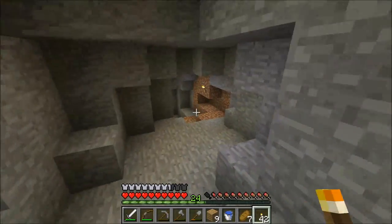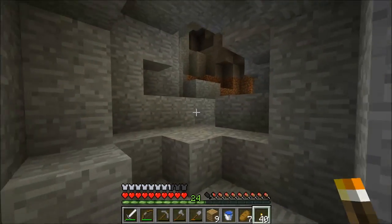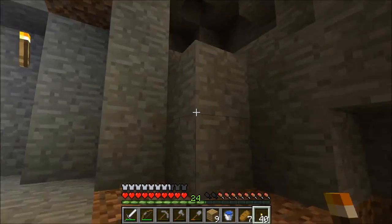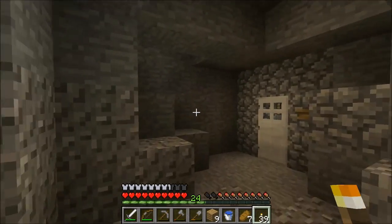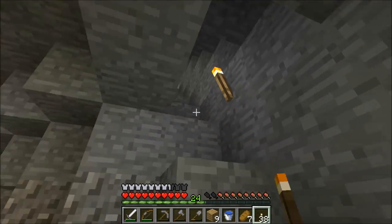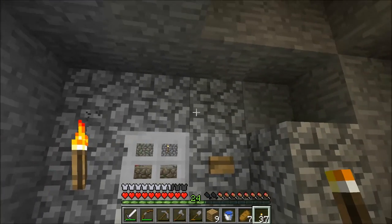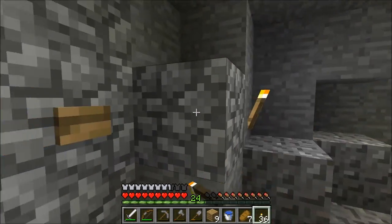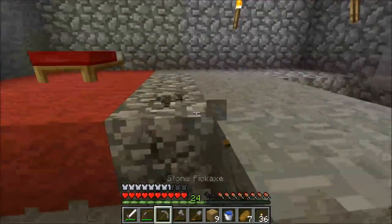There we go. I'll throw a torch back here, one off to the side — that area was kind of dark. I really don't have any dark spots now, so mobs shouldn't really be spawning around my home anymore. If they do, I'm assuming they're coming from outside or coming downstairs.